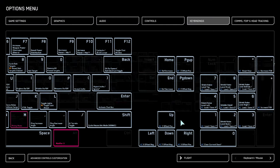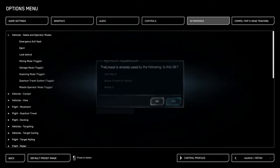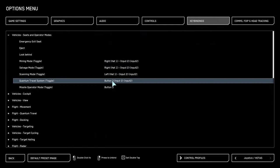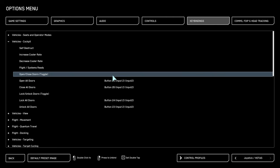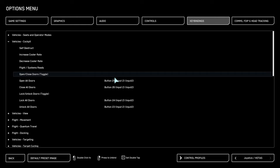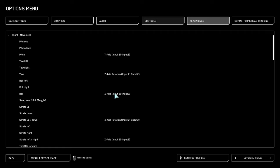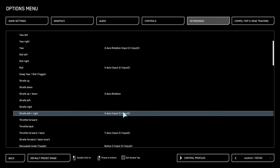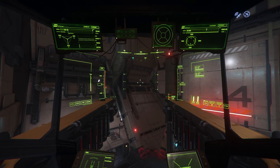Keybindings — vehicle seats and operator mode, mining, quantum travel, missile operator mode. Pitch, yaw, roll. Oh my God, I don't want to do this anymore. I just hope everyone is feeling my pain right now. I don't want to do this, so I have to do it. Only a little bit more to do that which must be done. That took a long time, but I am inebriated.